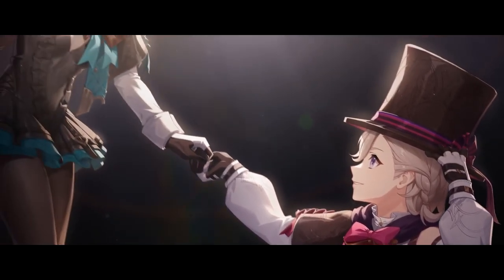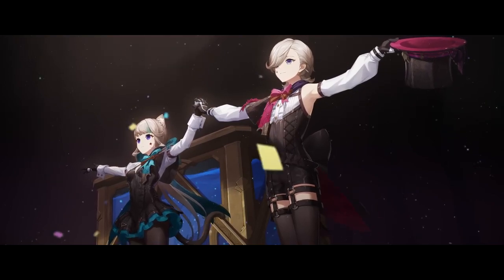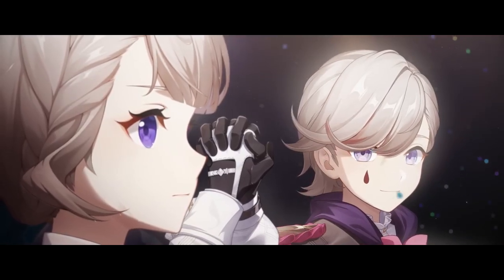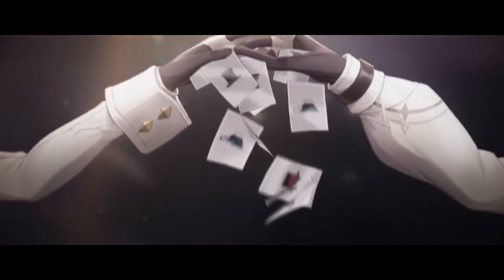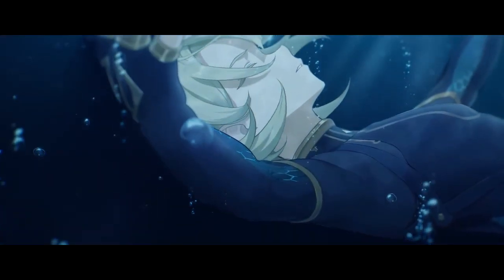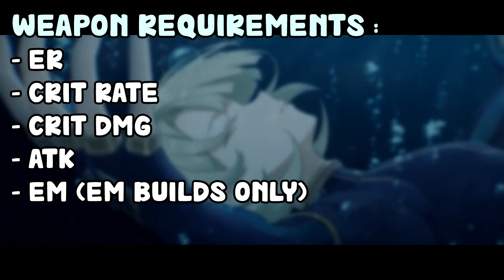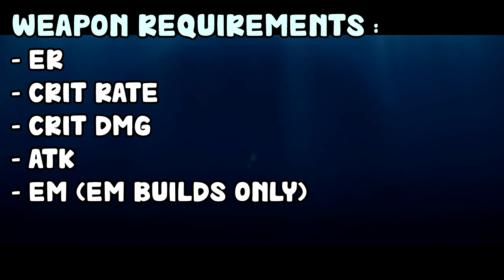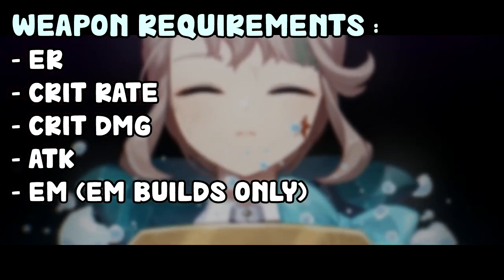So what does Lynette need in a weapon? Lynette is generally going to be like a quick swap support in most builds. Most of the things you'd want from her is just buffs for your team, and you want to do some damage with your elemental burst and skill on the side. Well, unless you have her C6 — in that case you could play her as an auto-attack main DPS. But other than that, that's how Lynette is going to be played. For that, you just want to spam her burst, and she needs quite some energy recharge, so obviously energy recharge weapons are going to be pretty good. Normal damage weapons like crit damage, crit rate, and attack are also going to be pretty good.